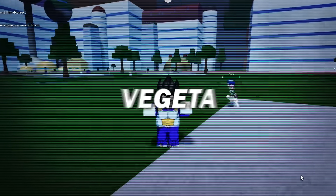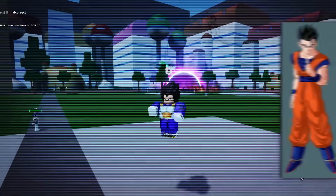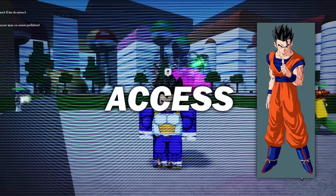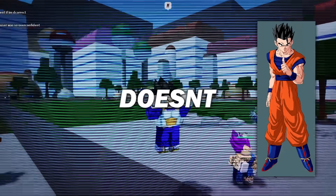So we have some exciting news. Vegeta has two new moves — not one, but two new moves. And also Gohan is the new early access character. Or well, there's two early access characters because Vegeta doesn't even have an alt yet.